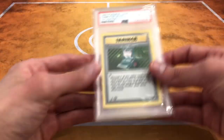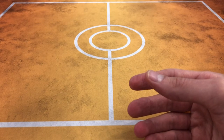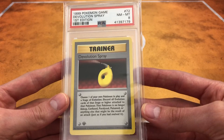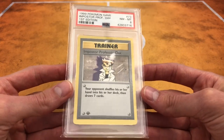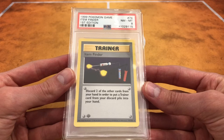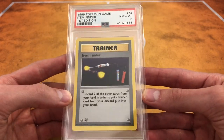We'll start off with all the trainers. Here we have a Computer Search. Most of them are thick stamped — there are some thin stamps. Like this right here is a thick stamp; you can tell by the number 1. Here's a Devolution Spray. We got an Impostor Professor's Oak — I really like this card. Here we have an Item Finder, which is a good card in the deck for sure.